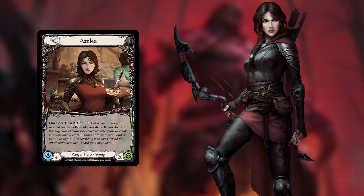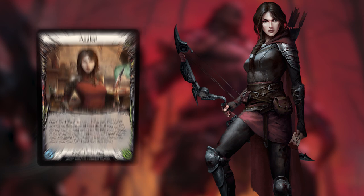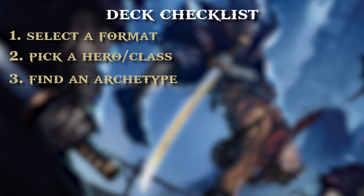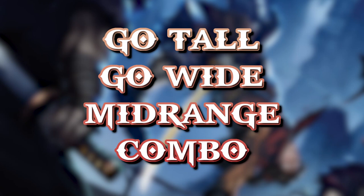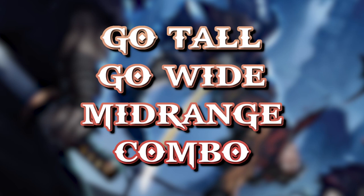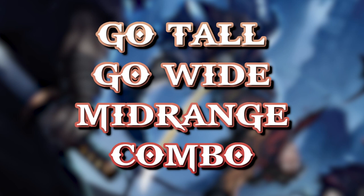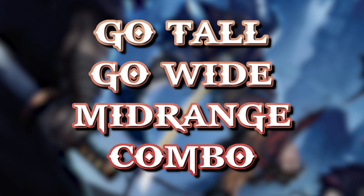Step three takes a little work: pick an archetype. Archetypes look a little bit different in this game versus others. The main archetypes are: go tall, where you try to send one really powerful attack that's hard to deal with; go wide, where you send a flurry of blows that overwhelm your opponent's defenses; mid-range, where you do a little of both and adapt to matchups; and combo builds, where you line up a couple of pieces for massive damage — this is where OTK decks fall.